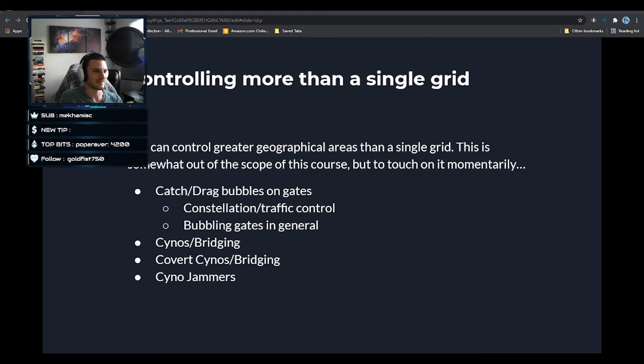You can control greater geographical areas than just a single grid. Catch and drag bubbles on gates throughout an entire area, constellation, or region can slow the movement of fleets — they either have to get caught in all those bubbles or use pounces on every single gate. You can bubble a gate itself so that no matter what pounces they have, they must warp down to the gate, get caught in a bubble a couple of kilometers off, then burn through it. This can be expanded further — you can bubble an entire grid hundreds of kilometers from an object so fleets have to burn through lots of bubbles to reach a gate.